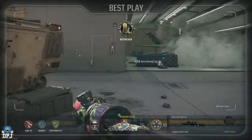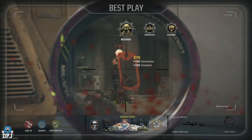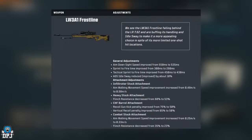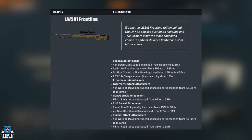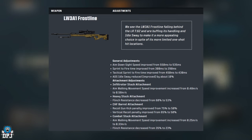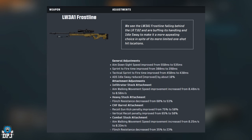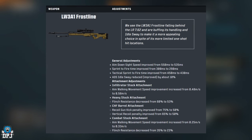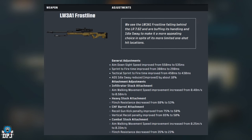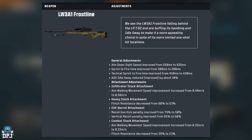Let's start with the LW3A1 Frostline. The sniper got an improved ADS speed, sprint-to-fire speed, and tactical sprint-to-fire speed, which in my opinion makes this the best all-round sniper to actually quickscope with. Although expect to get hit markers with this, it's still the most fun and consistent in overall circumstances.